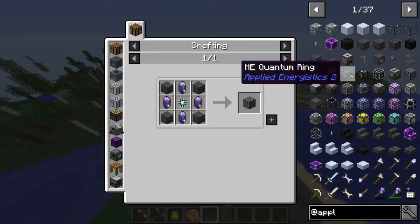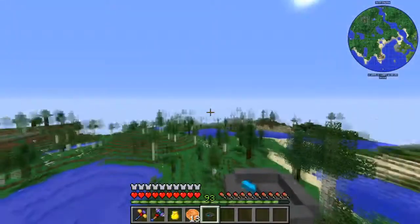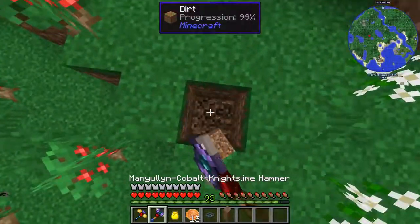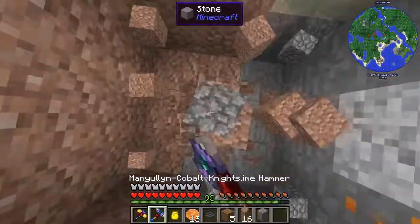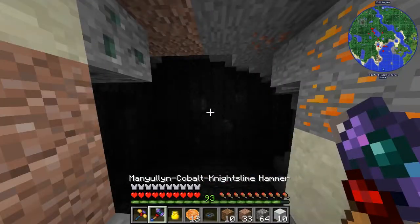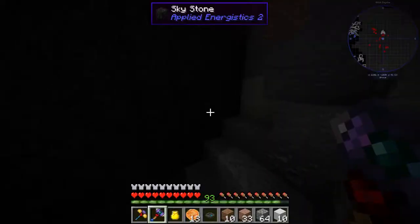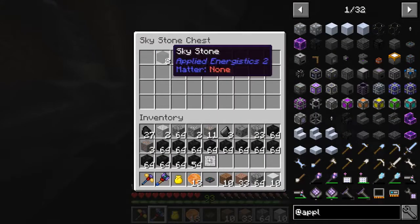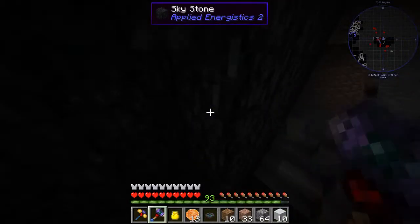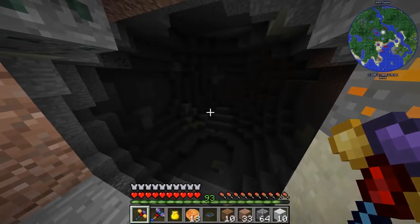The next portion of our ME system we're going to want is the ME controller, which we actually need Skystone for — we need to smelt it. I did make a compass just to find the closest meteorite to me, and it looks like it's right down here. There we go — some Skystone! That's a good sign. We're going to vein mine it because this is a big meteorite. We want all of this Skystone. Let's see what's in the chest — yeah, a calculation press. This probably wasn't explored before based on the lack of entries in here. Let's gather up all this — meteorite taken out just like that.